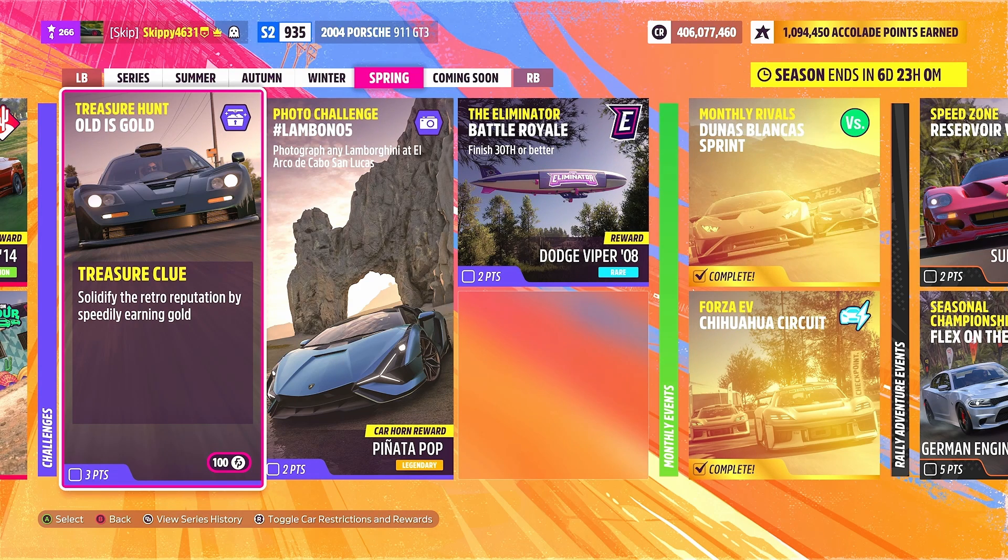Now as with any treasure hunt in Forza Horizon 5, there's always a cheeky treasure clue and Old is Gold is no different. This week's clue: solidify the retro reputation by speedily earning gold.